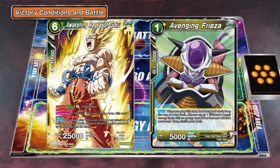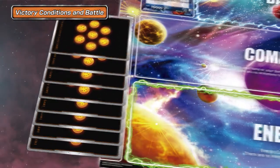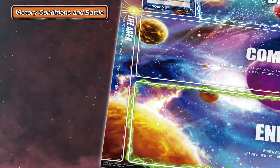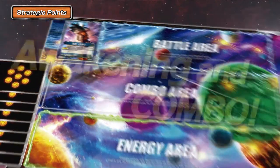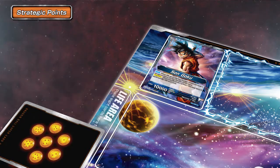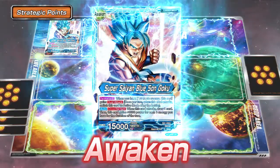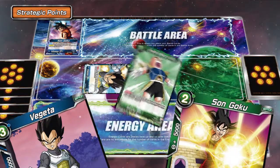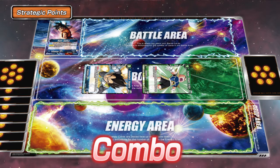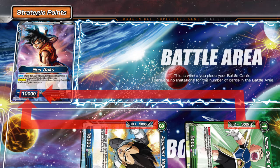In battle, you compare power, written on the bottom left of the cards — the card with the higher power wins the battle. Both leaders have eight cards as their life points; take the opponent leader's life down to zero to win. There are two things to focus on: Awakening and combos. If your leader card takes multiple hits and gets low on life, you can awaken your leader. Awakened leaders become much more powerful and gain new skills. Combo is a game system to support your cards in battle; by comboing, you can summon a character from your hand to add their combo power to your ally in battle.